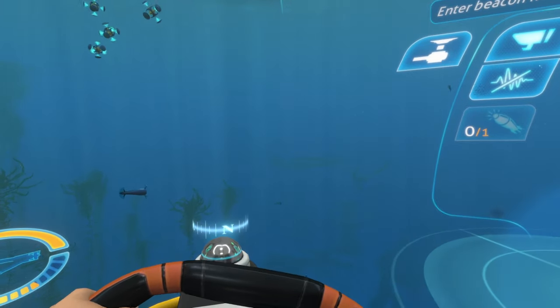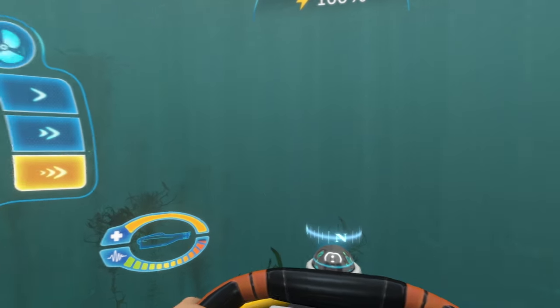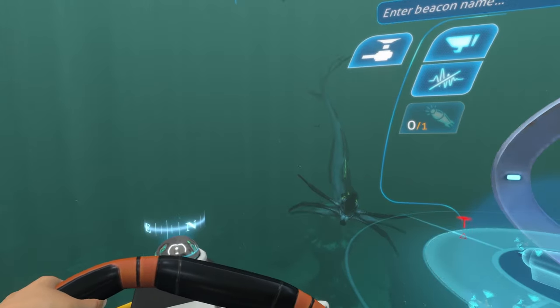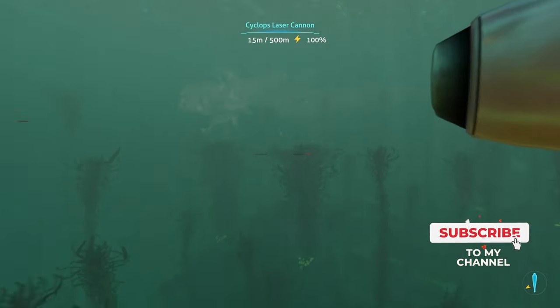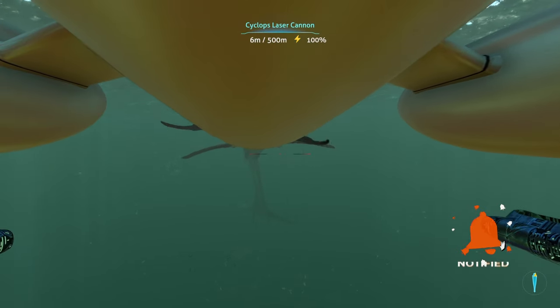We're going to test this mod out on this Reaper Leviathan over here — well, not little, but you get the gist. Whenever you have this module installed, you can see it in the top right and just click on it. You can shoot it from the bottom — it's got a nice 360 camera, although you can't look up. So you're going to have to angle accordingly.